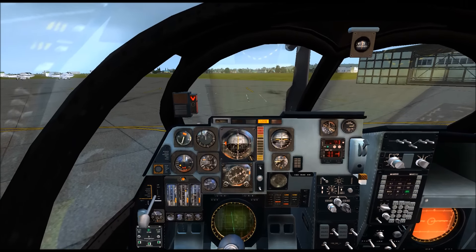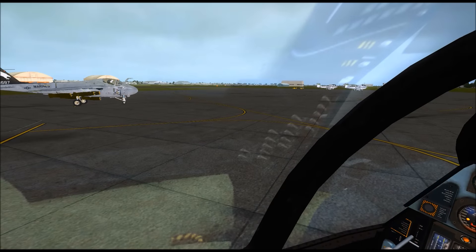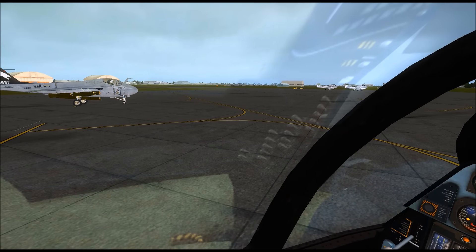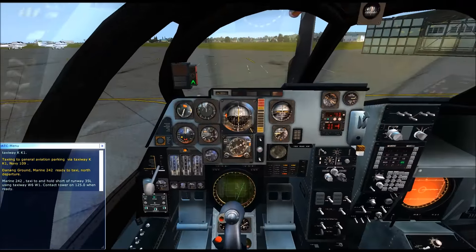So we're in the cockpit now, and I'm going to go ahead and call for takeoff clearance now that both engines are up and running. The intruder should be getting ready momentarily as well. We're going north. Danang ground, Marine 242, ready to taxi, north departure.